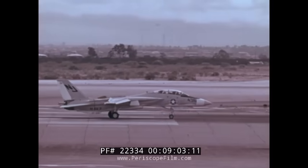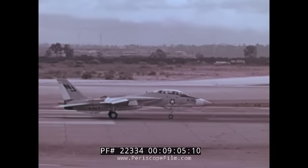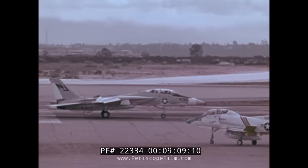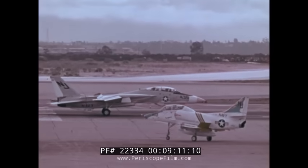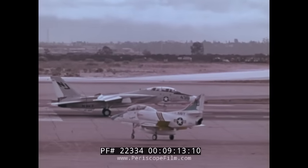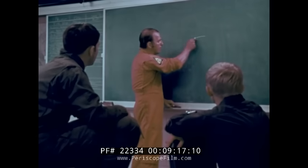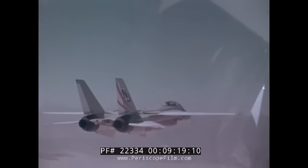Encouraged by their success against the nimble T-38, F-14 flight crews are no less attentive in preparing for their next battle against the A-4 — another good-turning, low-wing-loaded fighter. In this engagement, the tactics instructor will also double as pilot for the A-4.